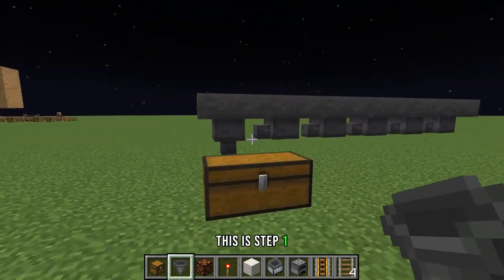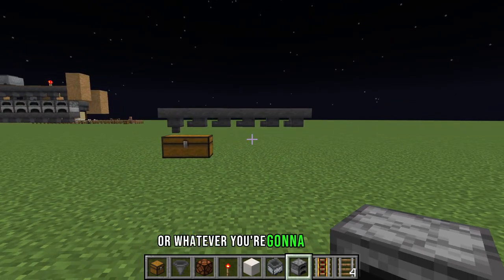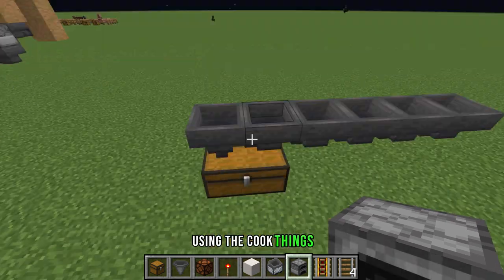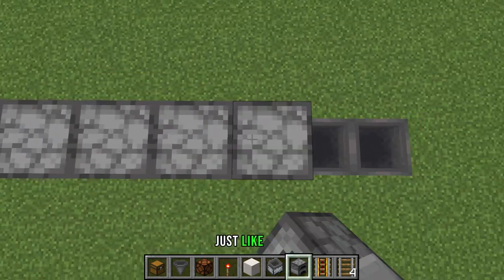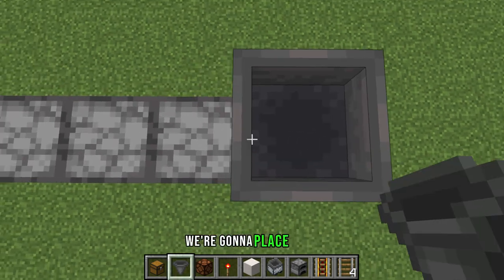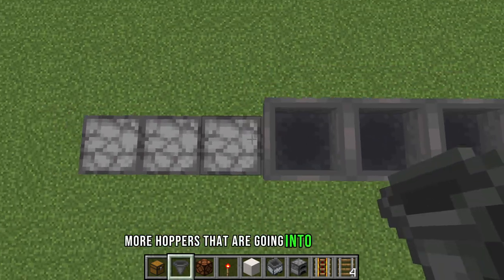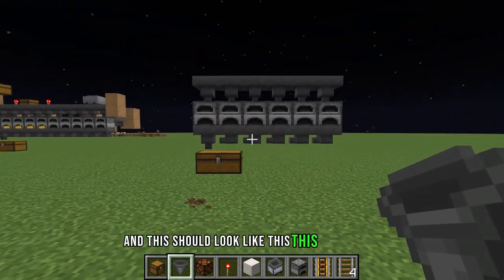Next, place down your furnaces, blast furnaces, or whatever you're going to be using to cook things, on top of these hoppers. Then on top of these furnaces, place down more hoppers going into the furnace. This should look like this — this is step two.